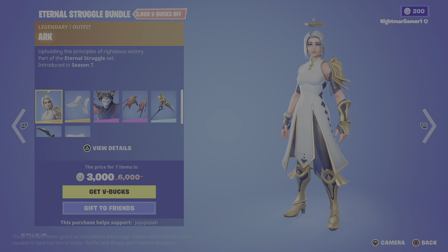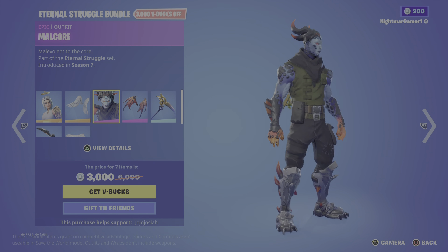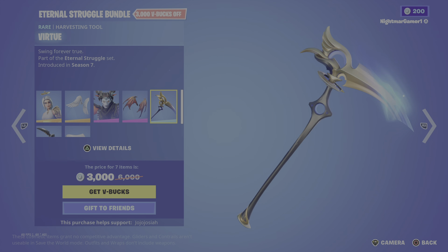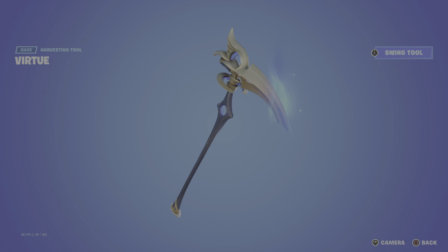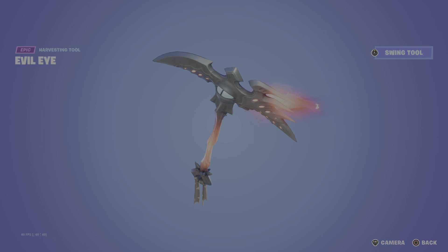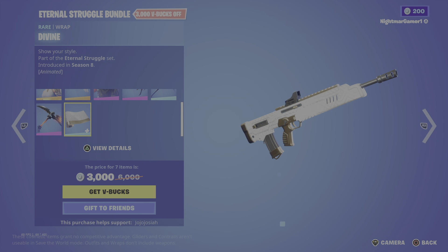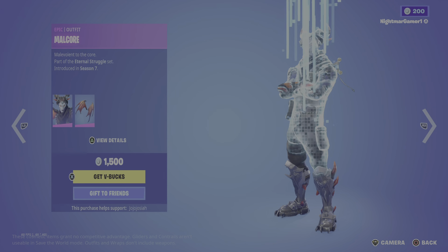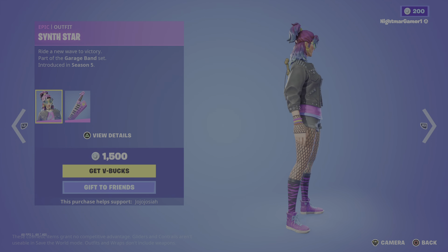The Eternal Struggle bundle is back — Arc is back with the backbling Arc Wings, Maokor with the backbling Maokor Wings, Virtue, the Evil Eye, and the Divined wrap. The bundle's 3000; by themselves 2000, 500, 800, 1500, 1200.